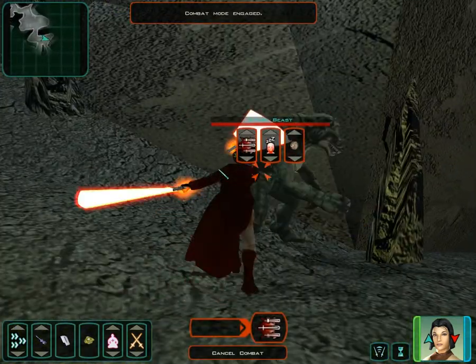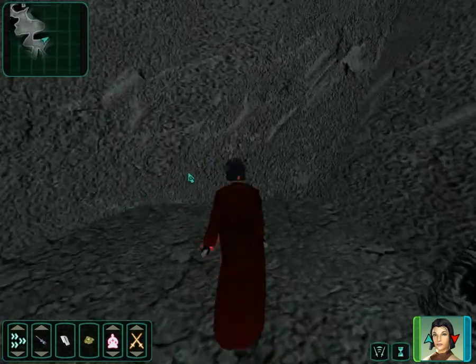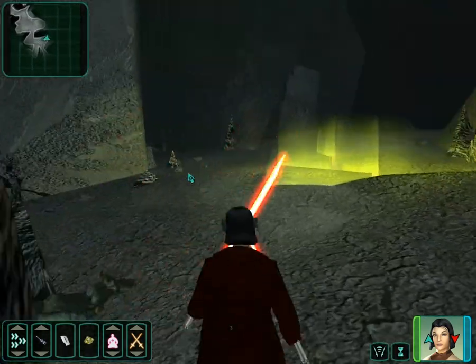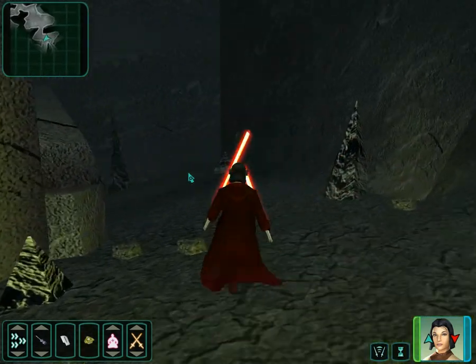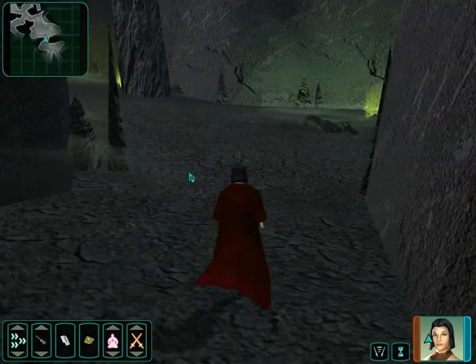These Storm Beasts here are new enemies. They're not particularly interesting — they're just physical attackers. They just walk up to you and hit you. They're not particularly dangerous, though they do have a fair number of hit points.